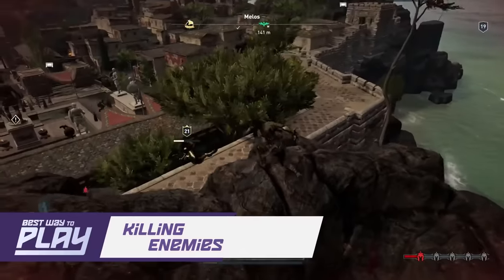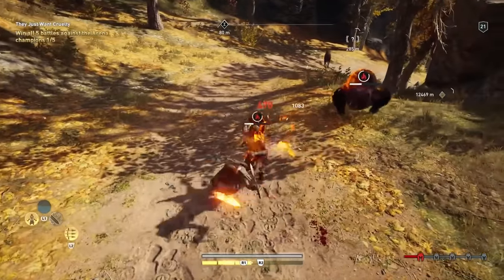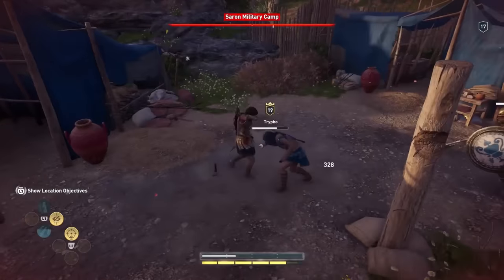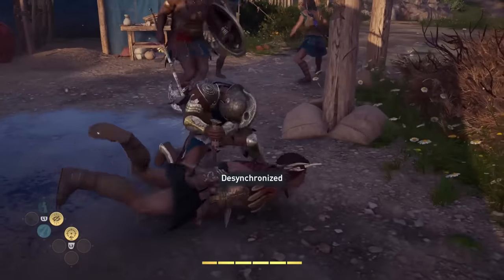Killing enemies is an easy and thoughtless way to get some XP, depending on the enemy's level and rank. Killing enemies with special flourishes, like headshots and overpowered attacks, or by stringing stealth kills together will add a sprinkling of bonus XP on top. Even with these bonuses though, straight up murdering your way through Greece isn't really the best way to do things, since XP gains from individual kills aren't great.